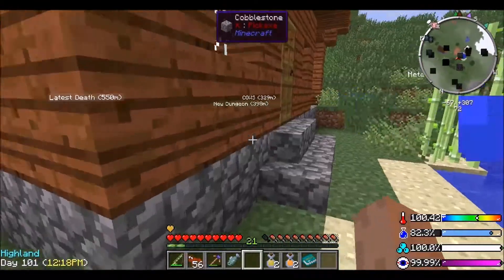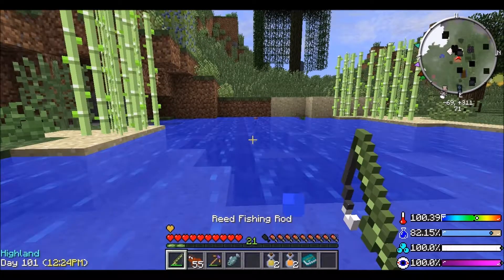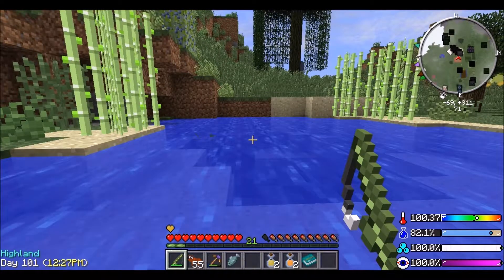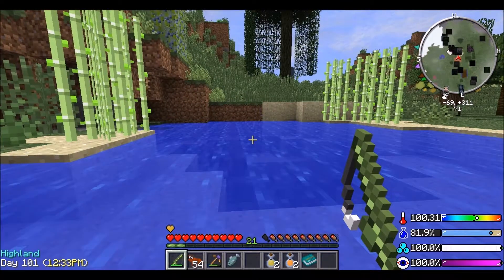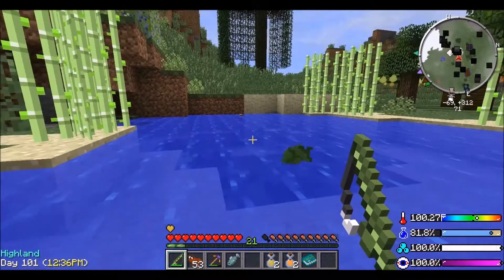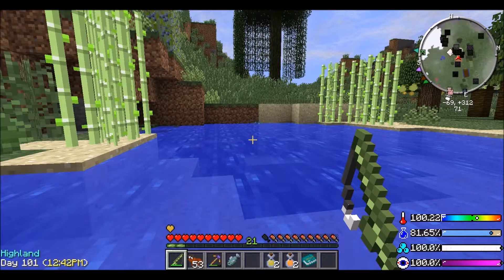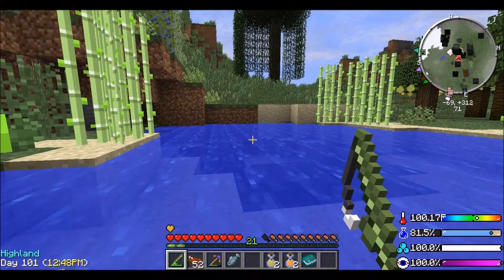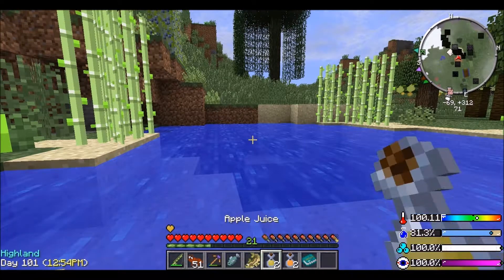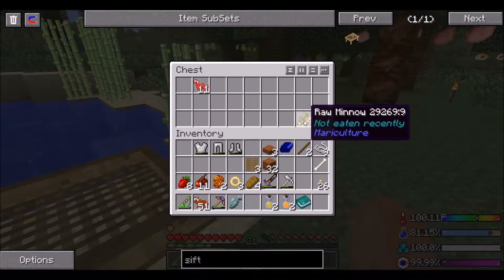Let's put that in the chest. I think I read in the book that if you sit in water and fish you get a chance of catching a live fish rather than a raw fish. So let's try that. Right, is it live? Oh no, it's raw still. Oh, that's a minnow - I can use that as bait on a different fishing rod I'm sure. Maybe if we try fishing in deeper water - maybe it just increases the chances of getting a live fish.